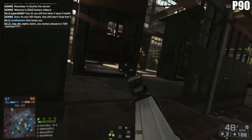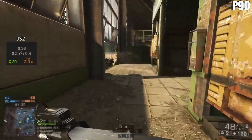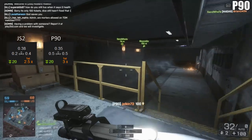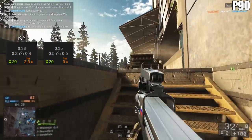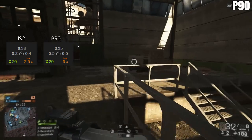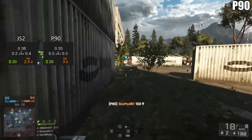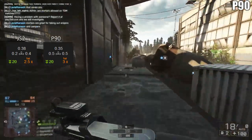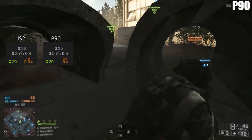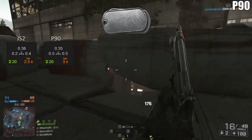Another disadvantage of this high RPM is that you are gonna have to deal with a fair amount of recoil. The JS2 has a substantial vertical recoil of 0.38, a left kick of 0.2, and a right of 0.4. The P90 on the other hand has a little less vertical at 0.35, but it has an incredible amount of horizontal — coming in at a left kick of 0.5 and a right of 0.5. So if you are aiming down sight at medium range, at least for the recoil pattern I found that the JS2 was just a little bit more manageable compared to the P90.